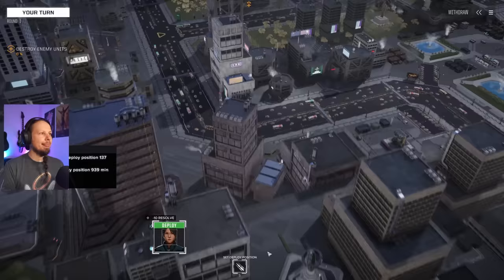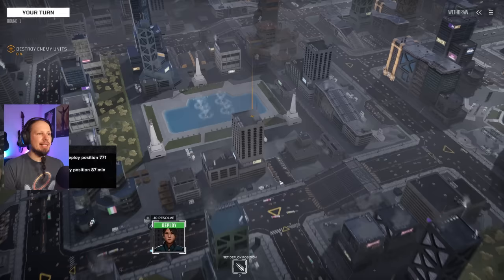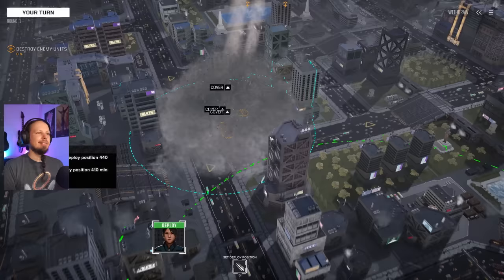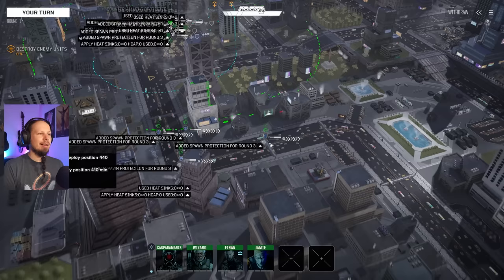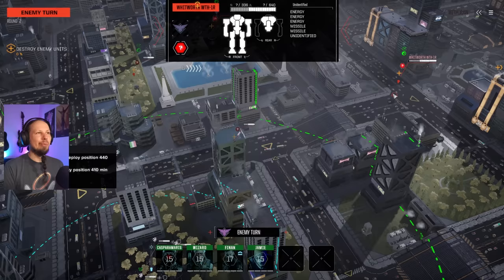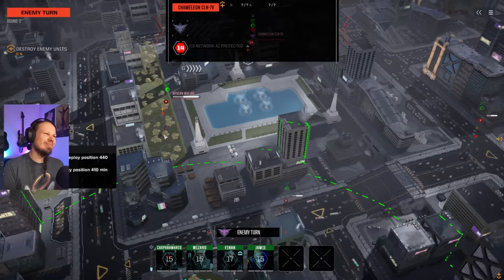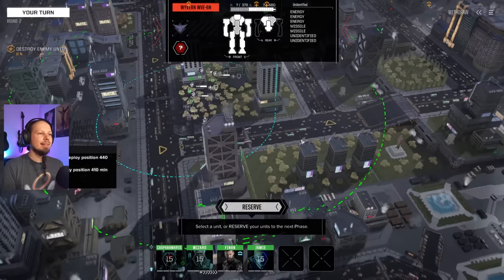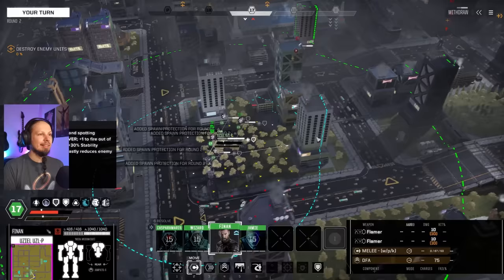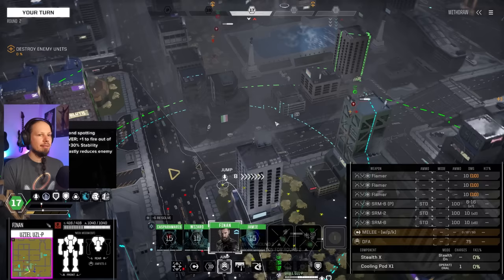Here we go — got some enemy units right in front of us. Let's have a brawl — I'm not afraid. Our friends are over there. On the enemy side there's a Clint — not an Eastward, so no AC/20 to worry about — a Whitworth, a Chameleon, a Wyvern, a Savannah Master, a Scorpion, a Ripper, a Vedette. All of the vehicles are garbage; the Vedette is the best of the tanks. Going for the Clint first.